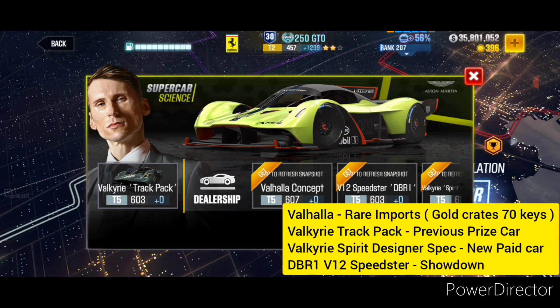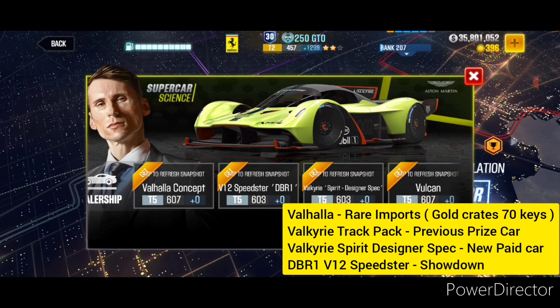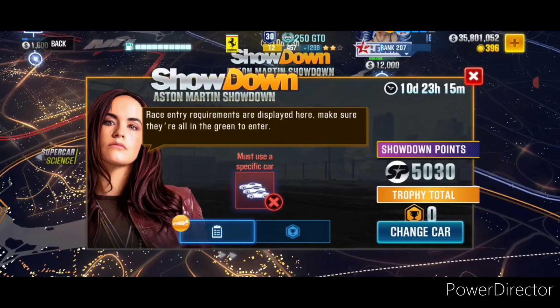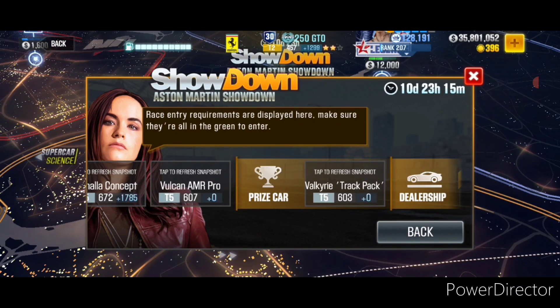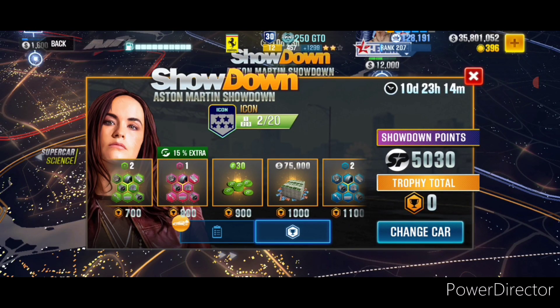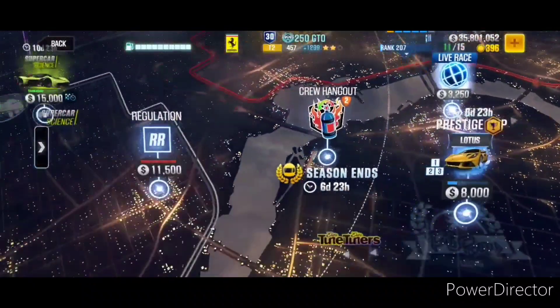If you didn't manage to win the Valkyrie Track Pack, you'll have to pay real money for the Valkyrie Spirit Designer Spec — it's a paid car in the dealership. So keep that in mind: if you are a free-to-play player, you might want to skip this event. That leaves the last option, the V12 Speedster DBR1. There is a showdown going on where you can win this car — the lock-in options for the showdown are the same as the main event, and if you climb up to 1300 trophies you can win the Aston Martin DBR1 Speedster.